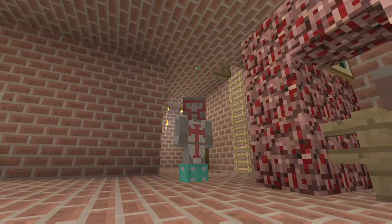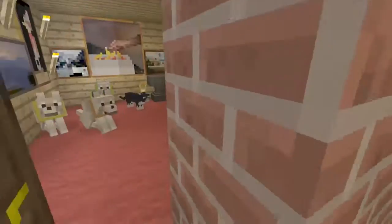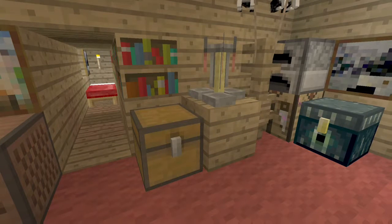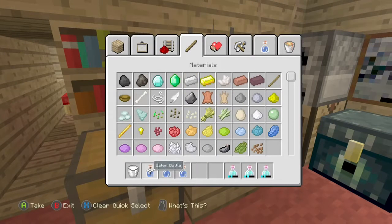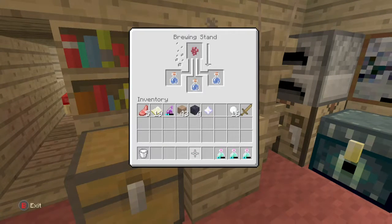First thing first, you're going to want to make a brewing stand of course, then make a regular potion. If you want to make three potions you need at least three water bottles, and to make water bottles you need to get glass. Get your water bottles ready and then get nether warts.